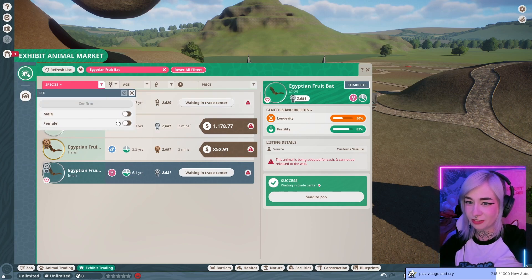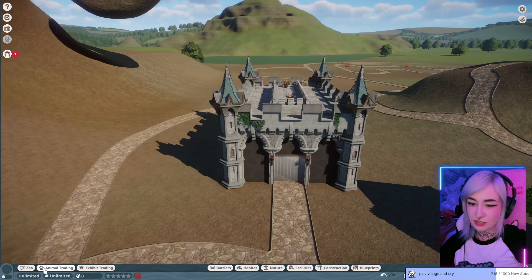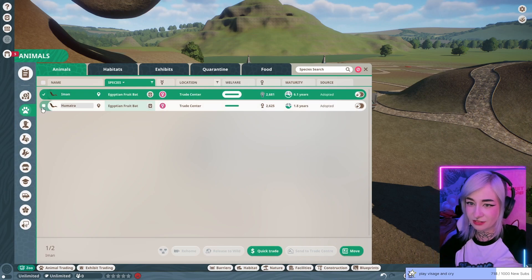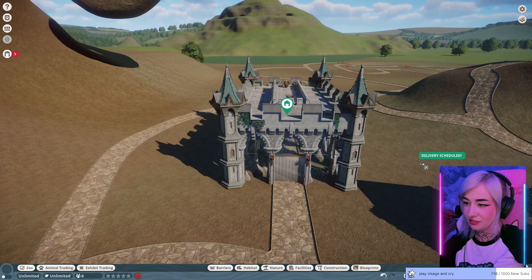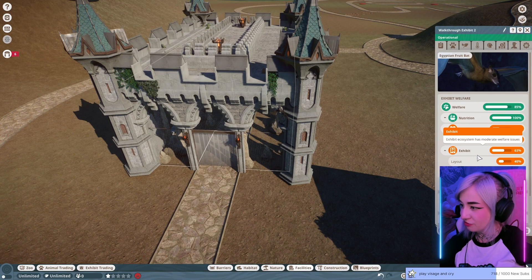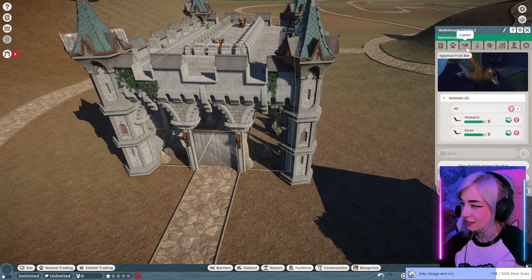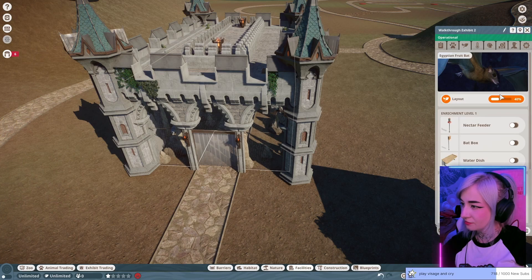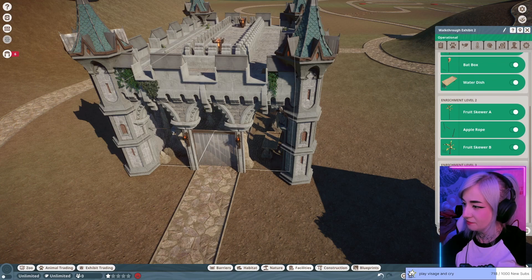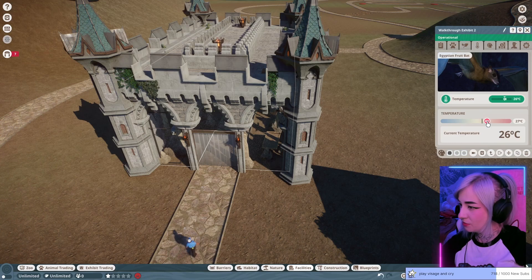We're gonna do only girls, because this is gonna be like Jurassic Park. So where's my animals at? Let's do both and move them here - I think this is how it works. What do they need? They need more friends. What do they need in the exhibit? Give them all of it. Why would I spare any expense?